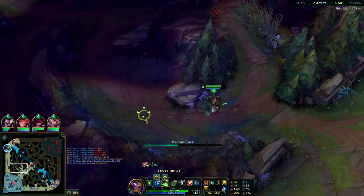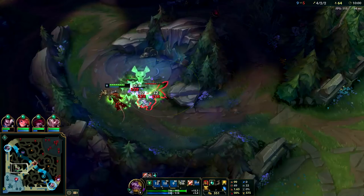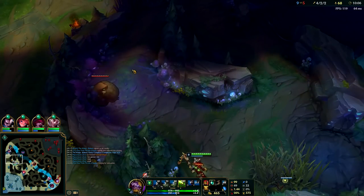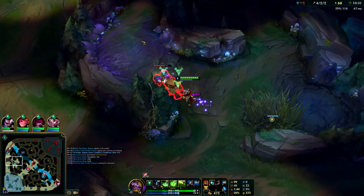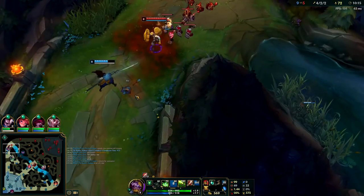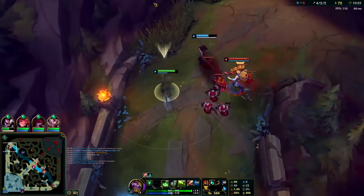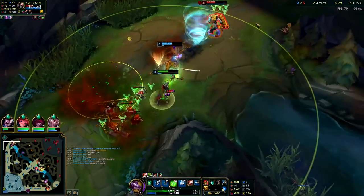I took my raptor camps and went mid to catch a wave crashing on turret. I also want to hover around mid and the left side of the map because looking at the mini map the scuttle is about to spawn in the river — I want to hover over here to take it as quickly as possible, since it's within the next twenty seconds and showing yellow. While waiting I want to try to get my camps done. I don't feel like Xin Zhao is going to be contesting the scuttle this late in the game.